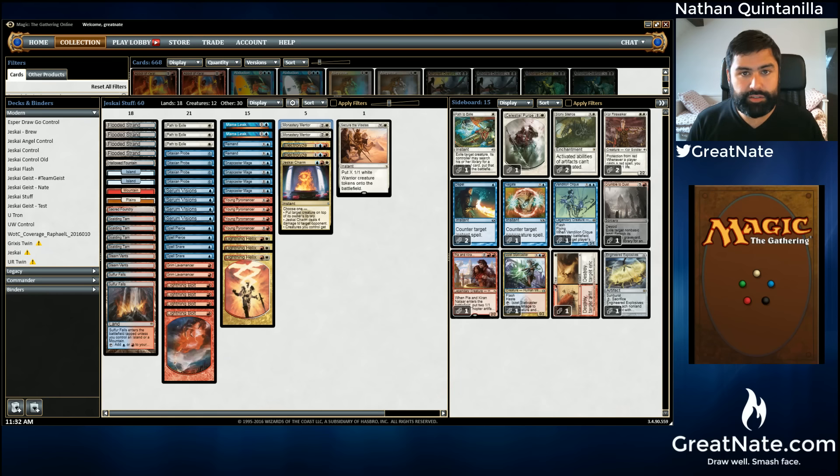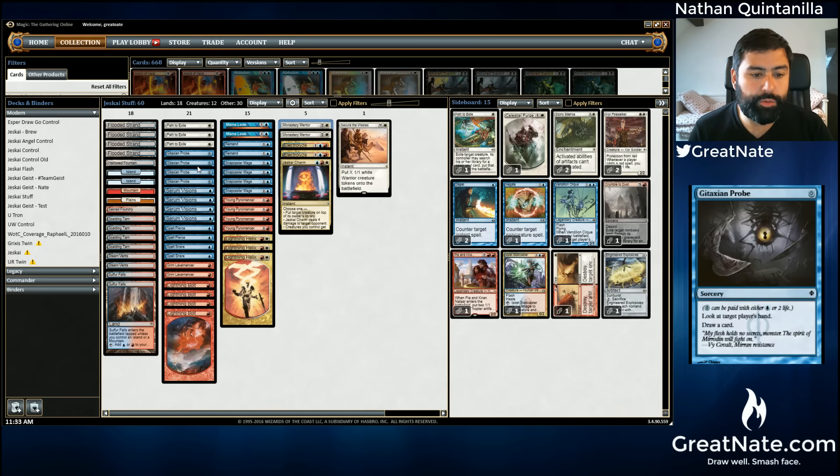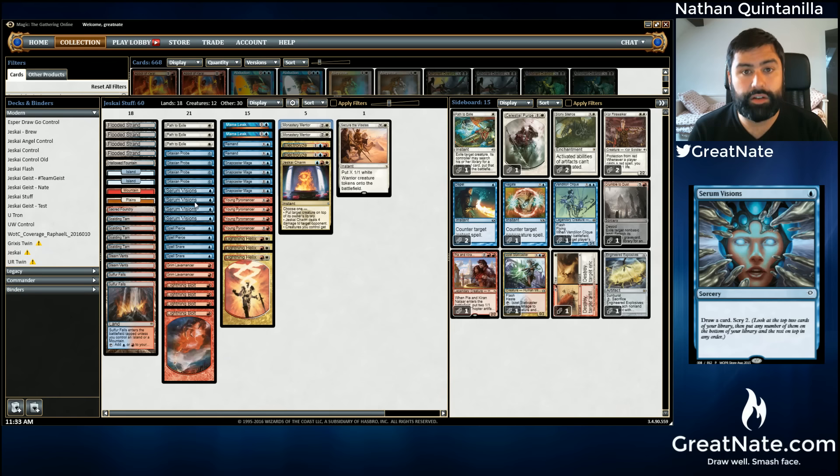There were some spells that I really wanted to play, and those spells kind of ended up driving me towards moving away from Geist. There were three spells that I wanted to try, and one of them I've already dropped: Gitaxian Probe, Spell Pierce, and Vaporsnag. And I guess you could kind of count Grim Lavamancer too. I always thought that Grim really fit the Geist plan because he was just sort of a reusable removal spell — a burn spell that could help make way for Geist. And if I was going to run things like Probes and more Serum Visions, he seemed like a good card to play.